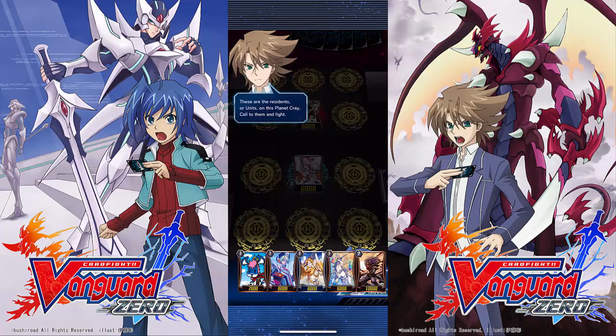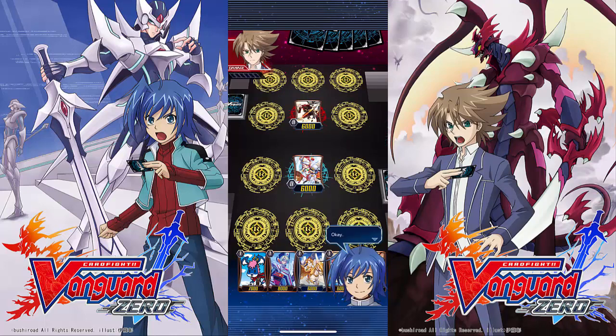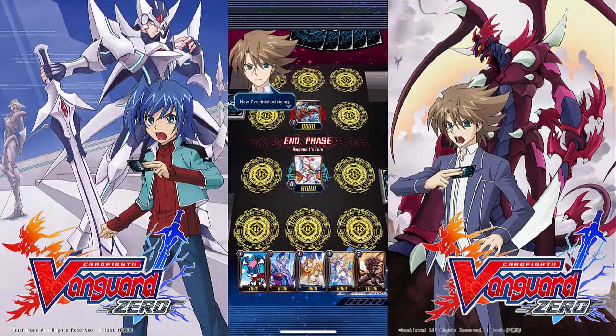Both players start with a five card hand. You have spirits — those are the cards in your hand that you can summon and use to power up your avatar, which is the Vanguard. The Vanguard is the most important card on the field because it's how you win and lose the game. Your Vanguard isn't very strong at the beginning, but you can place spirits on top of it during the ride phase to give it more attack value.